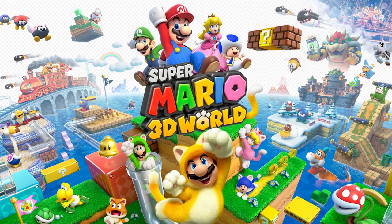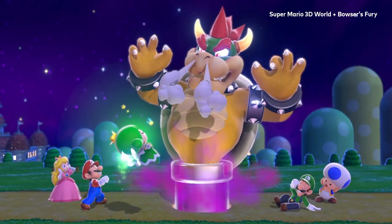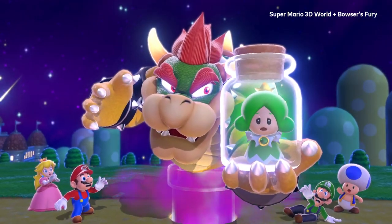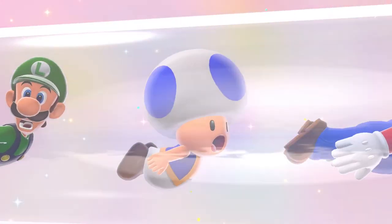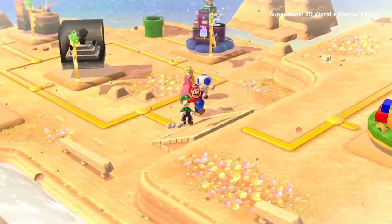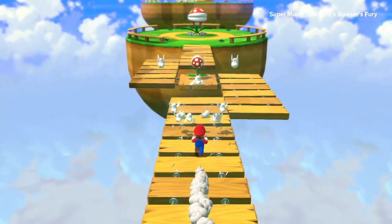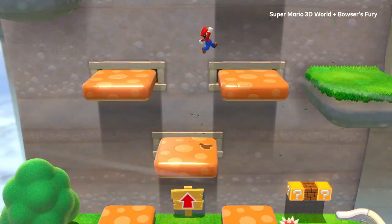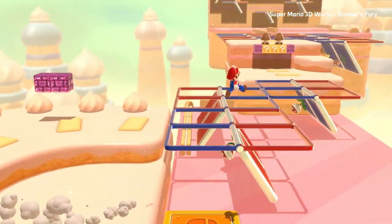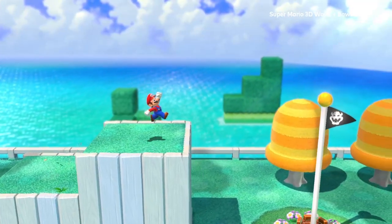Let's start with one that might seem familiar. This story begins with Bowser capturing the princesses of the Sprixie Kingdom. Enter Mario and Company. Together, you're in for a wild adventure spanning worlds connected by clear pipes. You'll head side to side, front to back, and even straight up. Beware, this is a world of tricky traps — just got to make it to the goal pole at the end of each course.